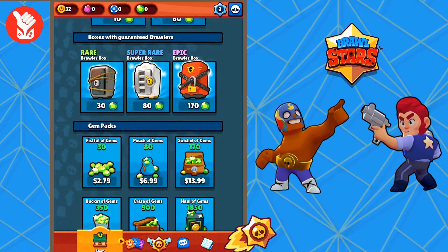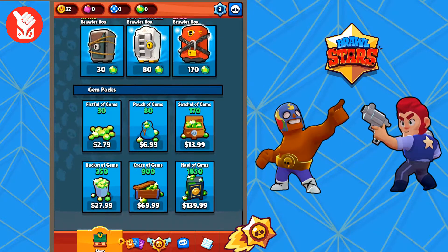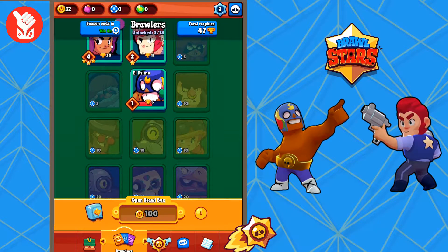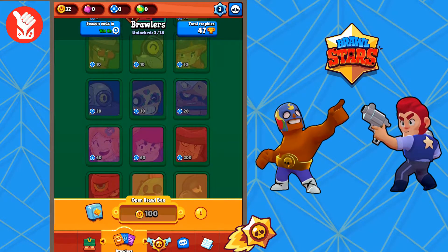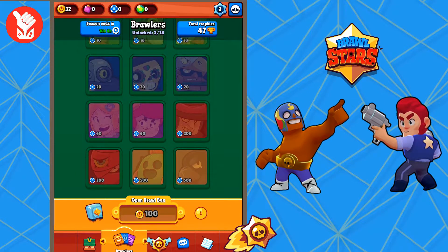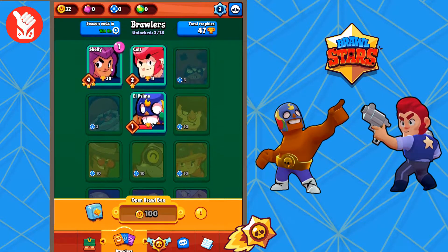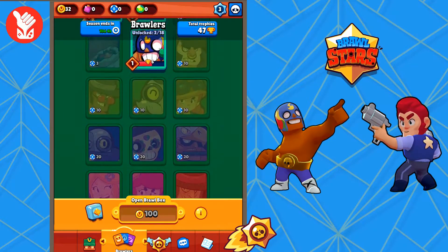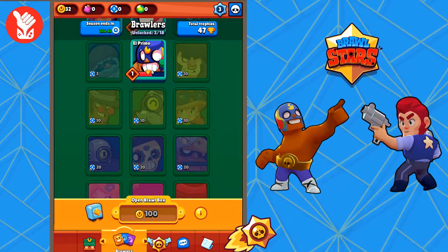Here you can pay some money to get some gems. Here we have the coolest page because it shows you all of the brawlers, and there's pretty many of them — 18 of these guys to unlock right now, and it's still in soft launch, so I would imagine there's gonna be a ton of new brawlers coming out.